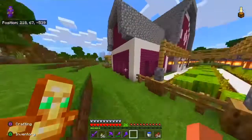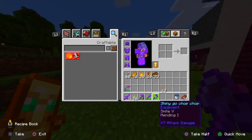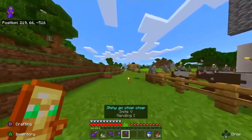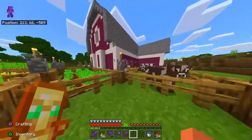I'm gonna use the axe for the wither fight — Smite 5. It's gonna do the most damage out of everything, more than the sword. And I'm gonna make sure I get all criticals on the wither.